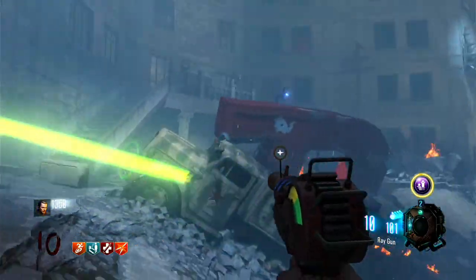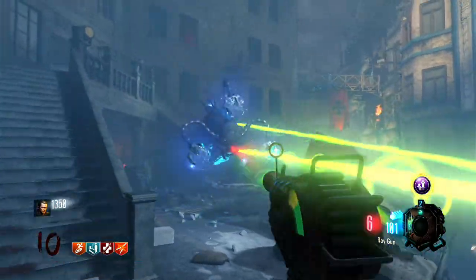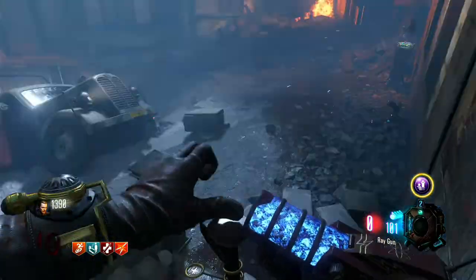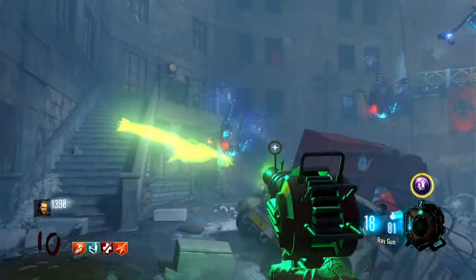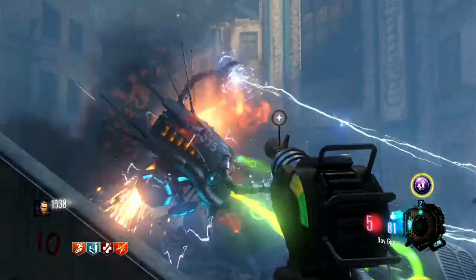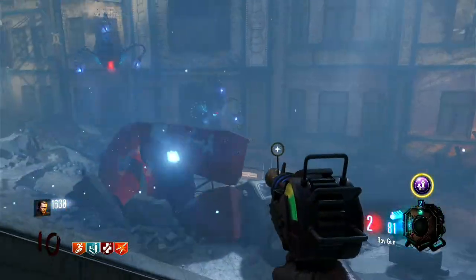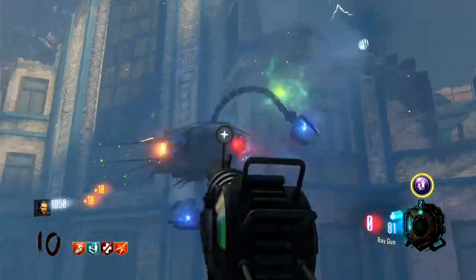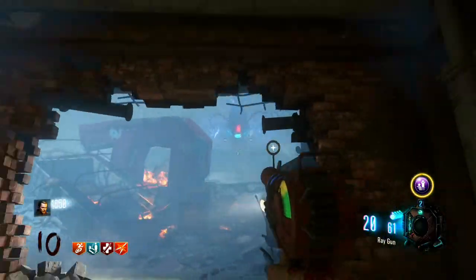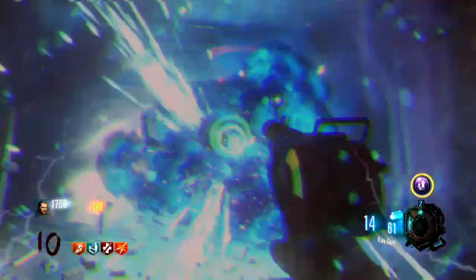They can actually kill you quite easily if you're not prepared, especially if there's multiple of them and they're attacking you all at once. And if you don't have Juggernaut, one, maybe two hits will kill you from these things. They have these dodge defense moves where they actually will dodge you — they just roll out of the way, so it makes it even harder to kill them. They're pretty evasive and they're pretty fast.